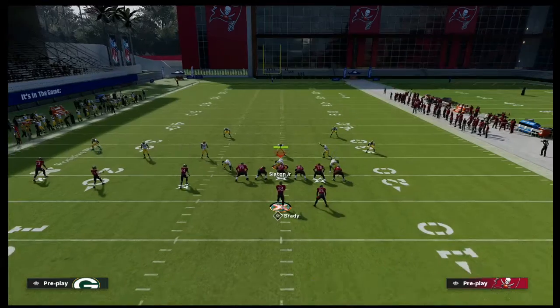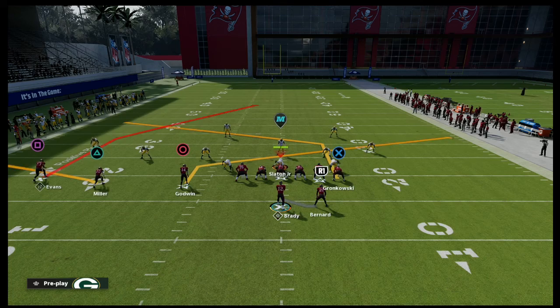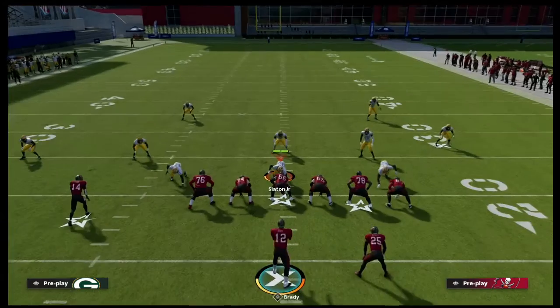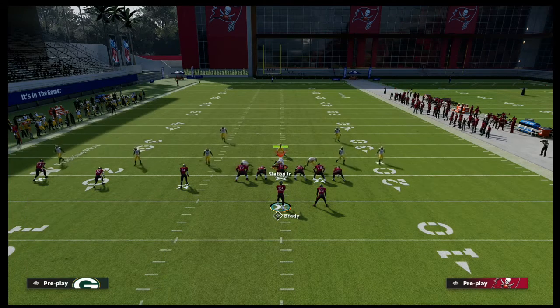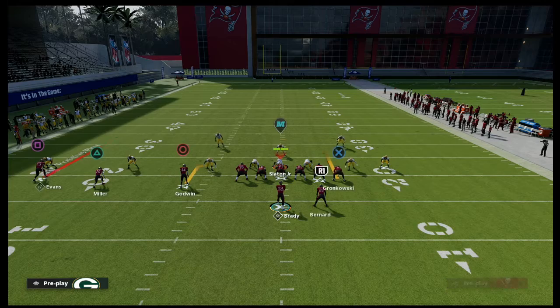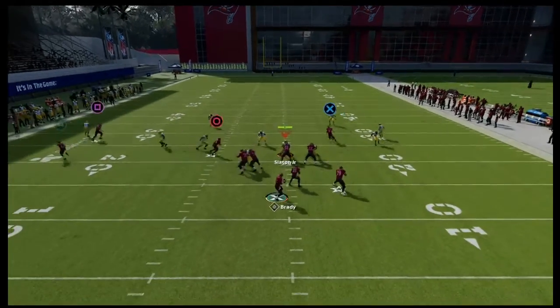One of my favorite route combinations in Madden 22 is the slant-post combo with the flat on the backside — it's such a good play, especially if your opponent is running a lot of Cover 2. But if you're playing a savvy opponent, one of the things they'll do is put this guy in an inside quarter, which affects how the post route is covered.